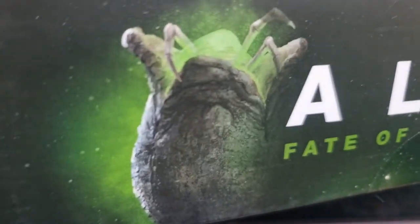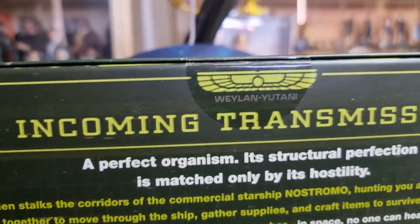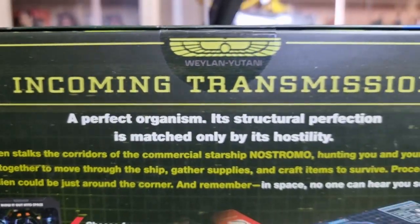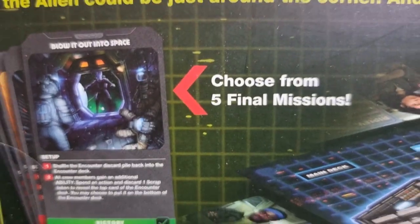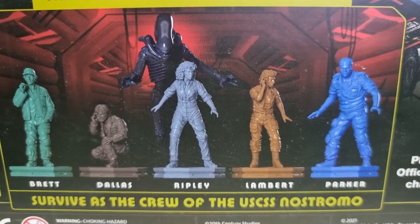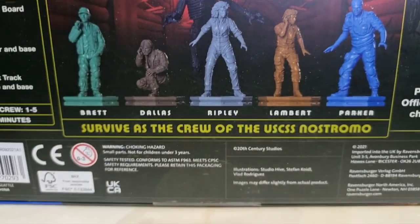We've got little Jonesy - most sensible cast member - an egg on one side, the Nostromo, a wonderful looking ship, and there's the alien. On the back of the box you get the Wayland Yutani incoming transmission, 'a perfect organism' - a little write-up about the film plot. You can choose from five final missions and get a series of little plastic figures which look amazing.